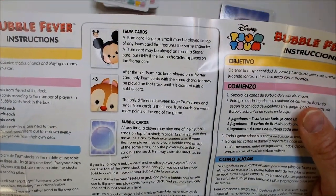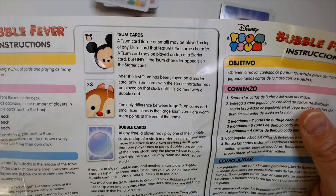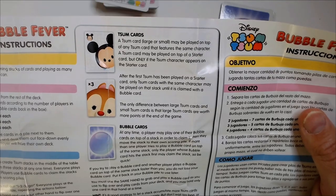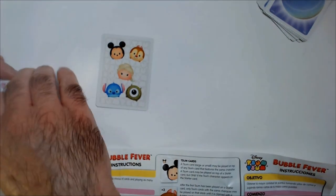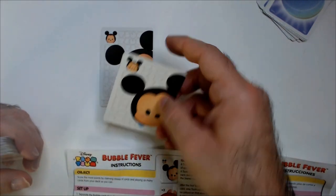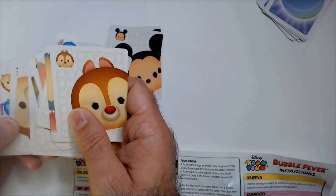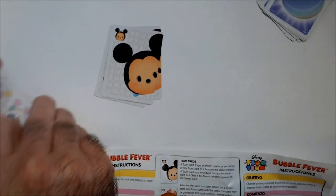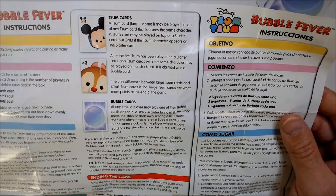Okay, so these are starter cards — I don't know what the times-three means but that's fine. Now for Somsom cards: any Somsom card, large or small, may be played on top of any Somsom card that features the same character. A Somsom card plays on top of a starter card, but only if that Somsom character appears on the starter card. So you flip a starter card, and then the character on your card has to match — then more cards with that character can stack on top.